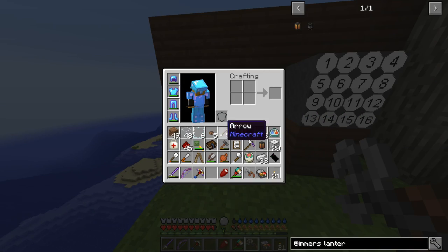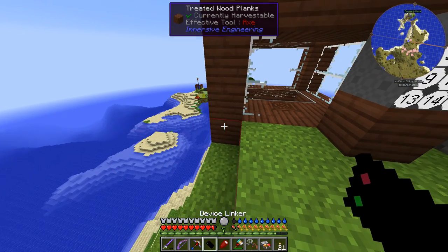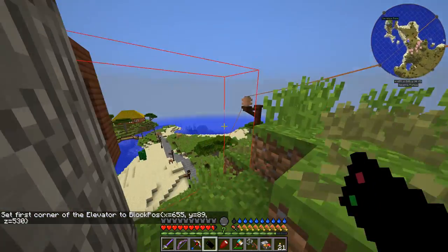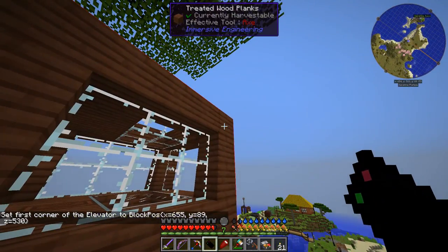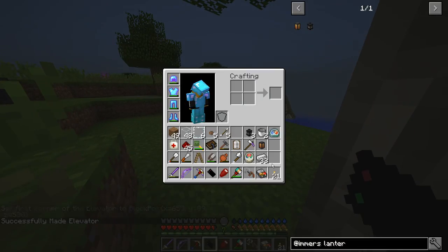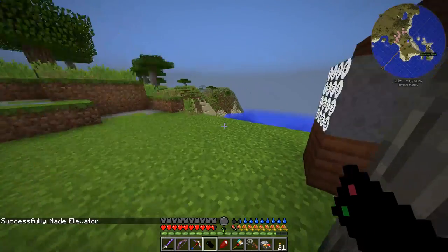We've got 20 elevator blocks. So I right-click down there to set the first corner, then shift-right-click at the far corner. Successfully made elevator! And it took all the elevator blocks out of my inventory.